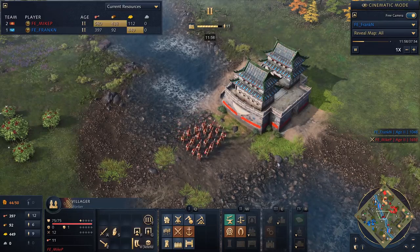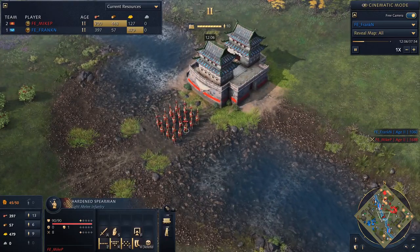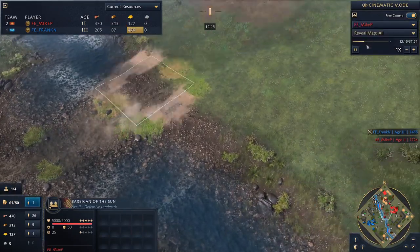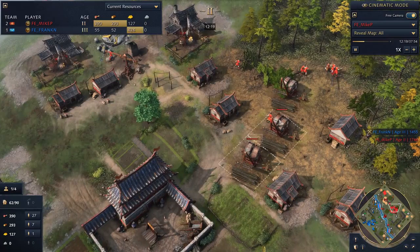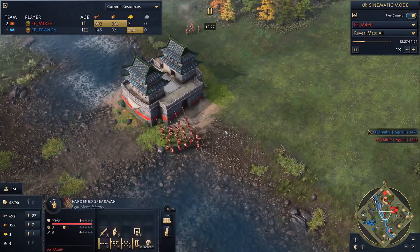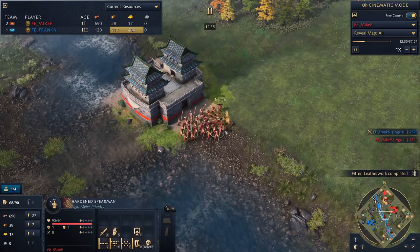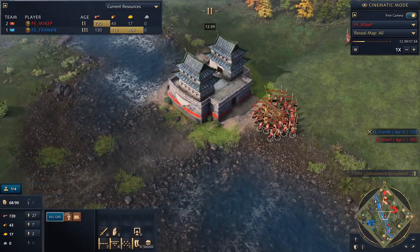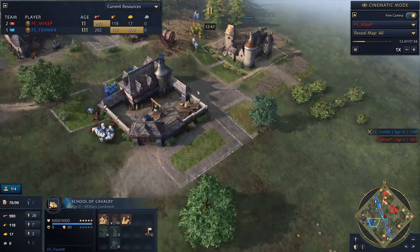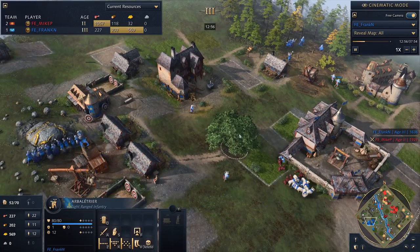If the enemy has knights or men-at-arms, those armored guys mitigate a ton of the damage, so the Repeater isn't very good against them. I'm not expecting the Repeater Crossbowman in this matchup because of the access to early knights. The dynasties get a little stronger as you progress through the game, giving you versatility. You also get to build both landmarks, so your potential power level is so high at the end. The final dynasty, Ming, gives all your military units more health. And there's a landmark in age four that unlocks all previous dynasty units.